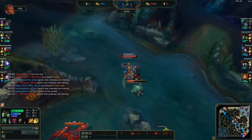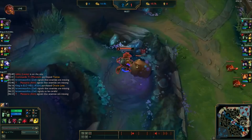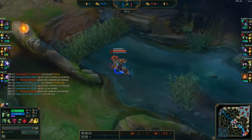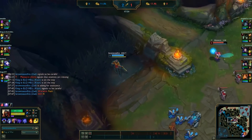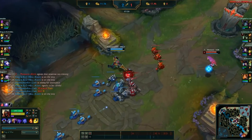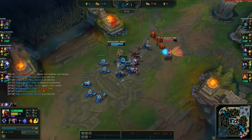We take the Scuttlecrab in the bottom side river and clear out the entirety of our bottom side jungle to hit level 6. Now that we have strong ganking capabilities, we head over to the mid lane and sit and wait, looking for an opportunity to gank the enemy Zed. Eventually, Zed moves up far enough in lane for us to come in from behind and cut off his escape path.